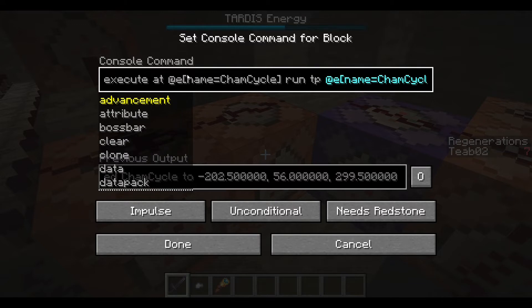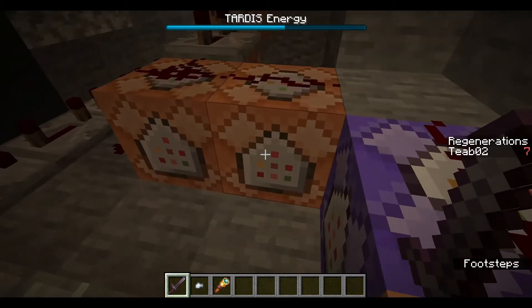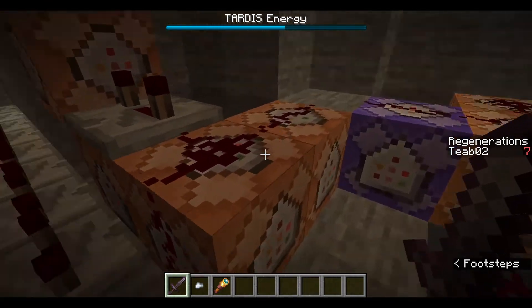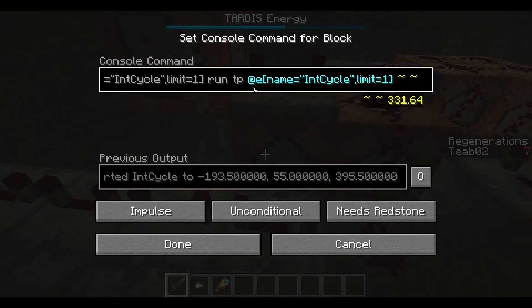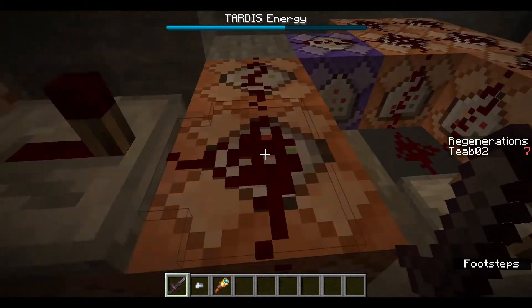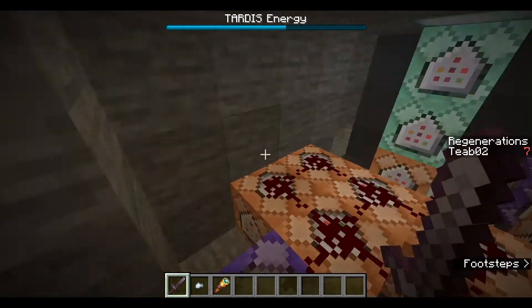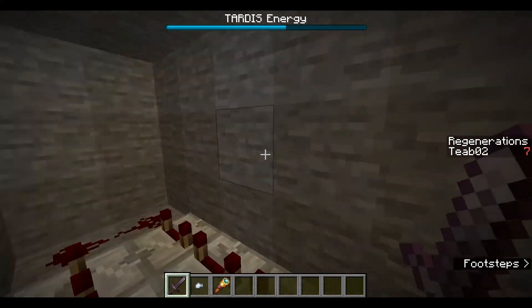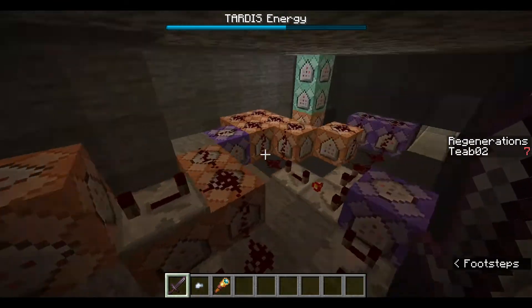And then this is going to run execute at the chameleon cycle armor stand, run TP itself two blocks on the x-axis, and that is obviously just going to cycle through a chameleon circuit option so that you can have that exterior change. And then this is the same thing but for the interior cycle armor stand, and it's just teleporting that on the z-axis, depending on what direction you make it go in when you cycle. Then you do a slight delay and then kill @E type equals item, because that's just something I do normally when I switch interiors anyway — because if you have iron doors, those will actually break when you switch interiors, which is just a weird side effect, so I just did that to fix that. But yeah, that's everything.